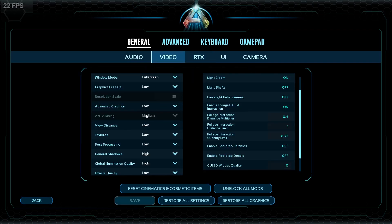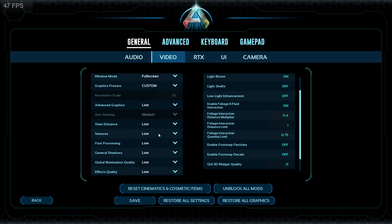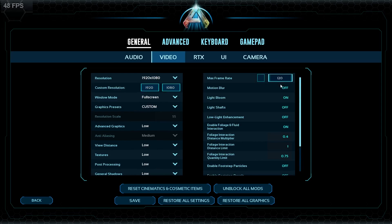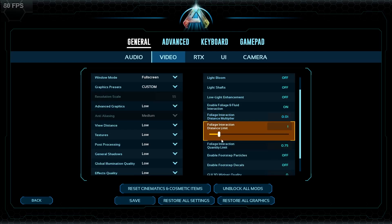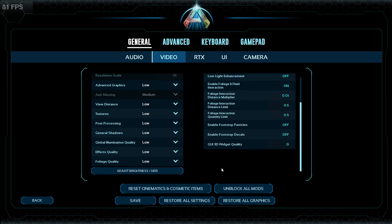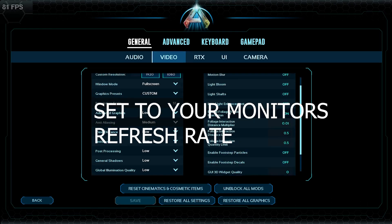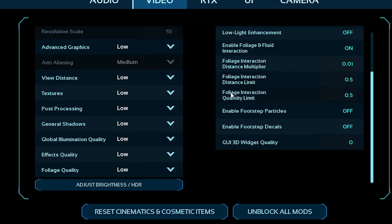Then go to video and put all of these on low. When you put them all on low, it won't actually change some of them. A lot of people don't know, but you can actually change those things too to put them even lower. Once you're done with all that, make sure you set your max FPS to about 120. You can pause the video now and look at my settings.